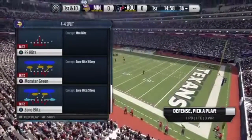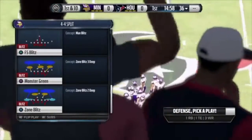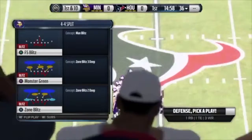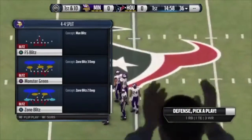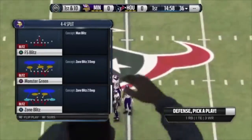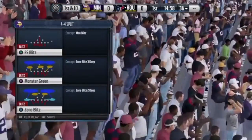So he sent me this blitz — the 4-4 Split Monster Green — and this play is completely unstoppable guys. There's absolutely no way for you to stop this blitz from coming in, and I'm going to show you guys exactly how we're able to get this blitz to come in with a blocked running back, with side protection, with all of that.